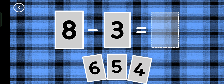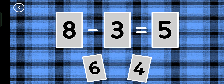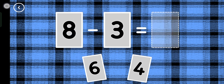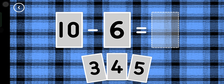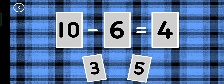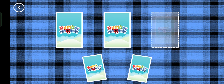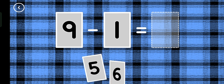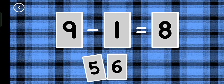Five! If you start with this many — five! Eight minus three equals five! Correct! Four, ten minus six equals four. Eight, ten minus two equals eight.